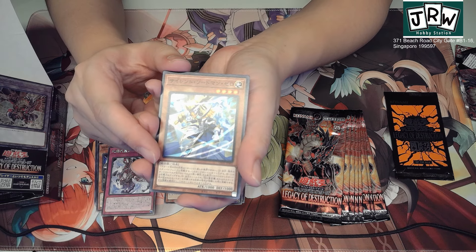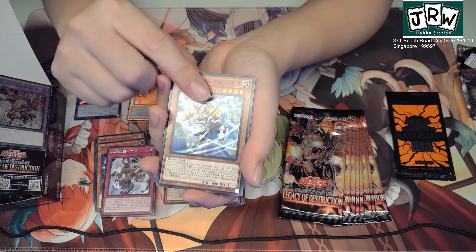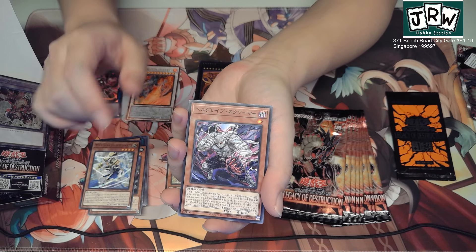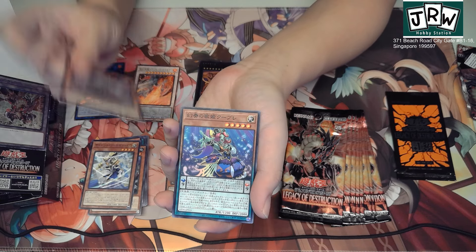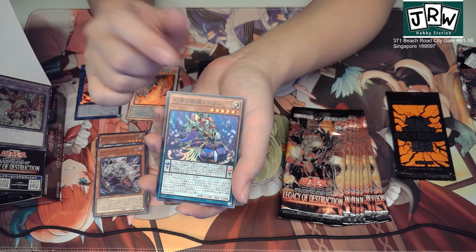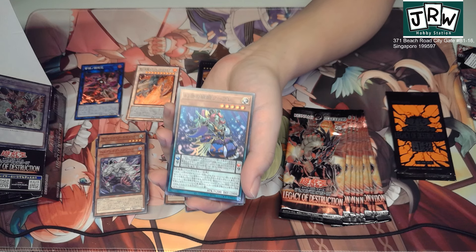We got Silent Swordsman Zero — very interesting. This is part of the Yugi archetype, Yugi Muto — not Yami Yugi. Camera is kind of wonky recently after the OBS update. I don't know why it doesn't focus anymore.